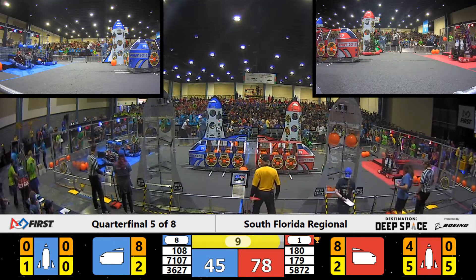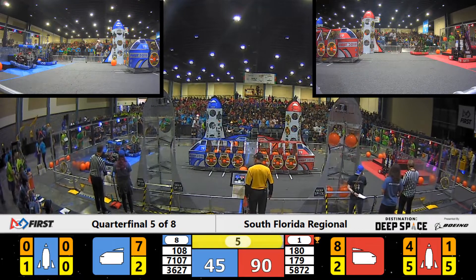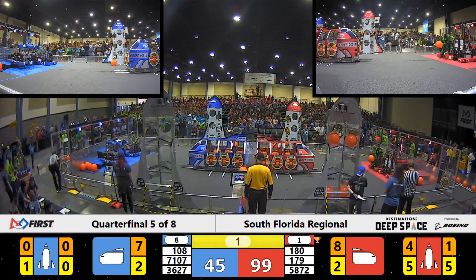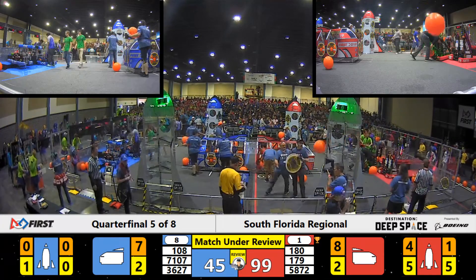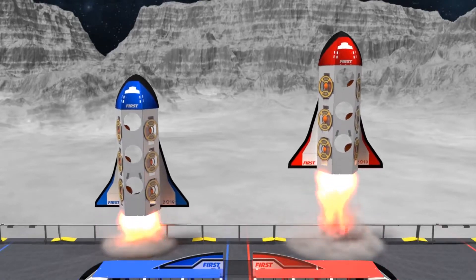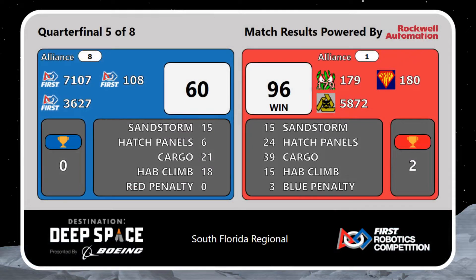Jungle Robotics up on the third level of the HAB for the Blue Alliance. Blazer Robotics looking for the second level with five seconds left. And Children of the Swamp parks on the Red level of the platform. And here come our scores — it was the Red Alliance taking the win. Congratulations to the first set of teams moving on to our semifinals. Let's give a big round of applause to the Blue Alliance.